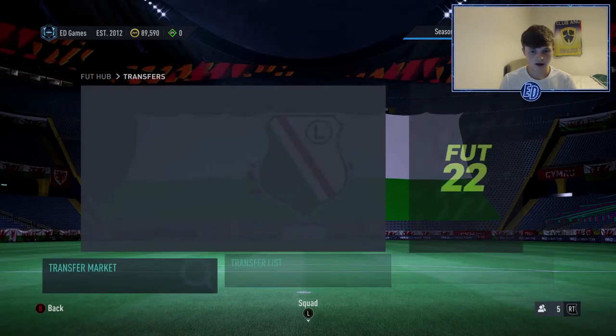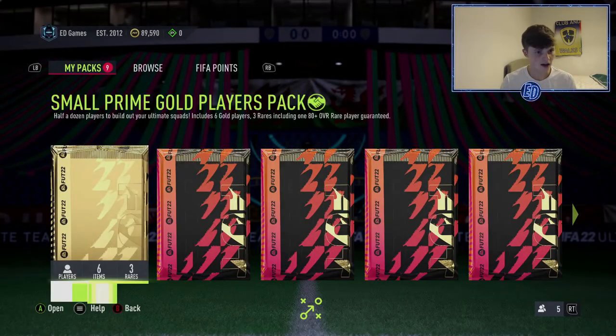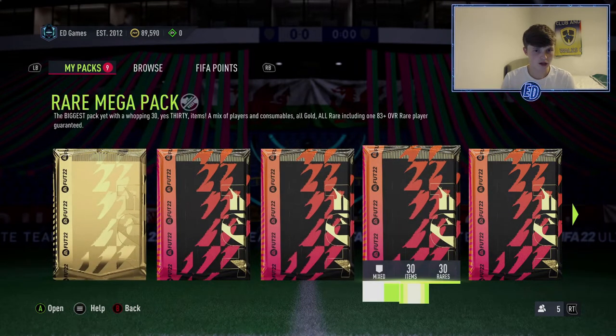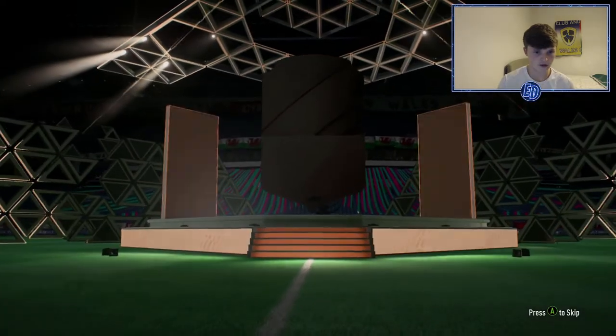We've also got our marquee matchups and 55k pack from daily SBC — all those packs to open right now. Hopefully we can improve the squad. I want to pack Sané and a couple of others. There are some visual glitches I keep seeing. There's a pack here — the mixed players pack is the worst one so we'll open it and get it over and done with.